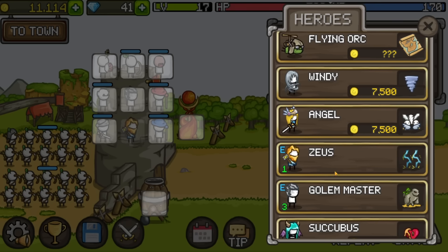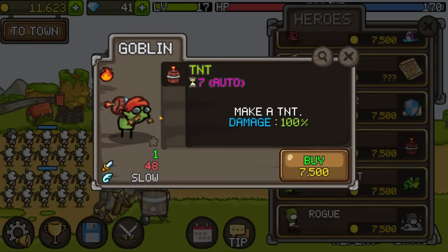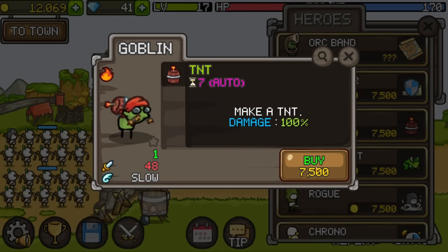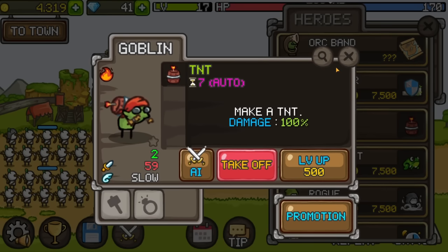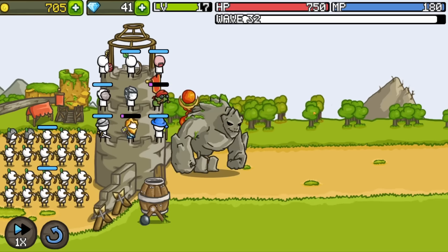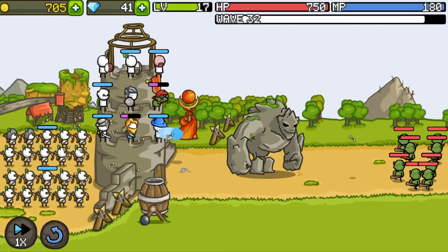Not really sure how gods get promoted, but what do I know? There's also a goblin that can summon TNTs and throw them, which would be a good complement to the cannon. Let's replace the fire mage with that and level it up once. Time to put more upgrades into our tower — we're almost to the top. And then upgrade the archers some more so another one has hair.